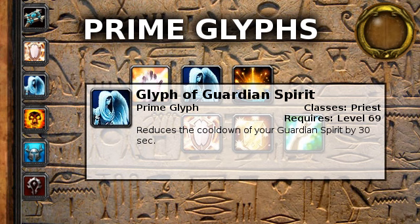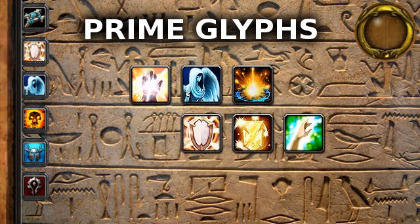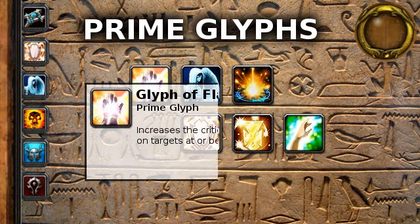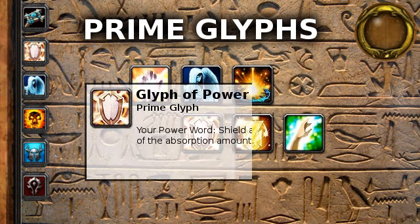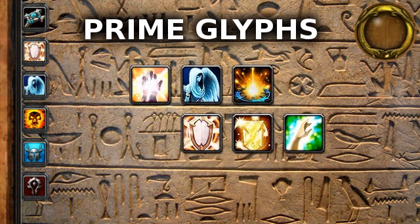These are Glyph of Guardian Spirit, which reduces the cooldown of your Guardian Spirit spell by 30 seconds. Glyph of Renew, which increases the amount healed by your Renew spell by 10%. Glyph of Lightwell, which increases the total number of charges your Lightwell spell has by 5. Glyph of Prayer of Healing, which causes your Prayer of Healing to also heal an additional 20% of its initial heal over 6 seconds. Glyph of Flash Heal, which increases the critical effect chance of your Flash Heal by 10% on targets below 25% of their maximum health. And lastly, Glyph of Power Word Shield, which causes your Power Word Shield to heal the target for 20% of the absorption amount.